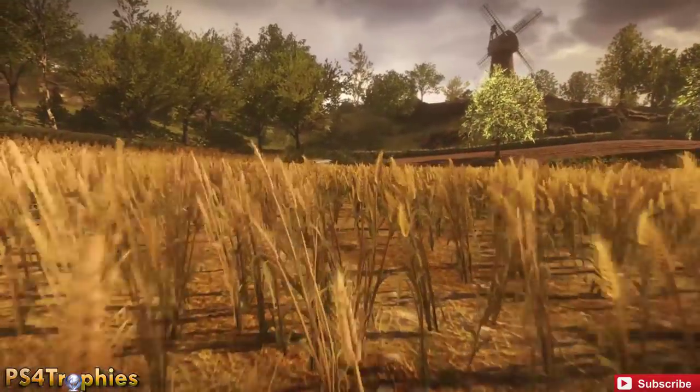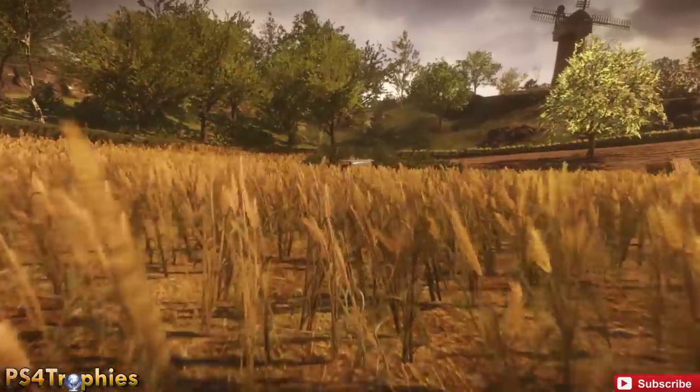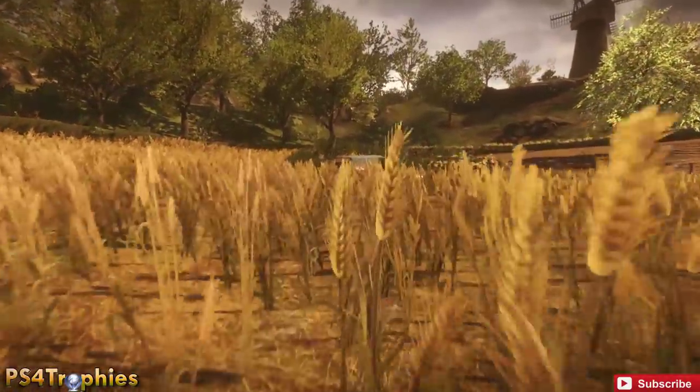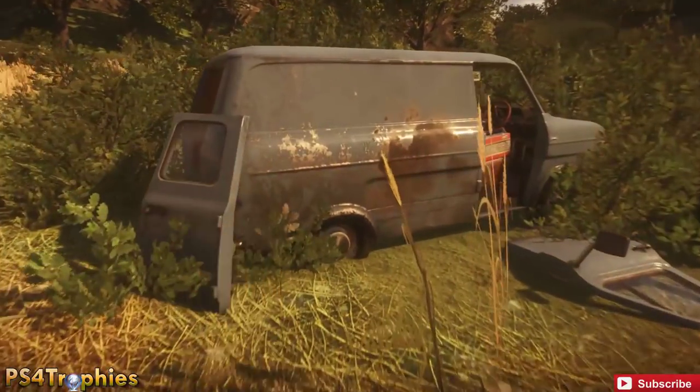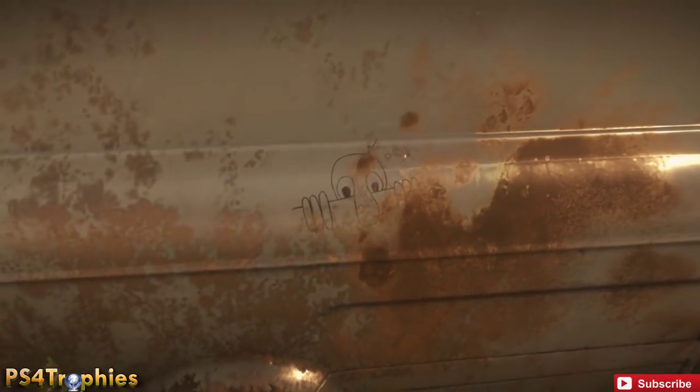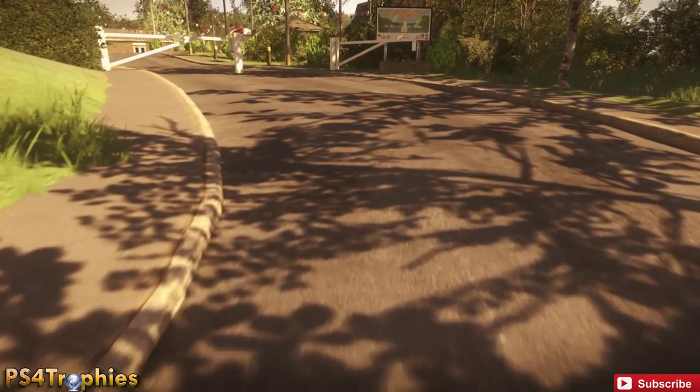The next one is going to be in the farms. Just head towards the windmill you see in the distance. Along the main road, you're going to see a wheat field on the right side. Enter that wheat field and you'll see a gray rusted-out van. On the side of this van is the third chad. You just have to look at it — you don't have to click on anything.